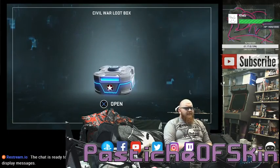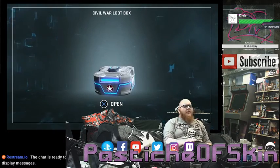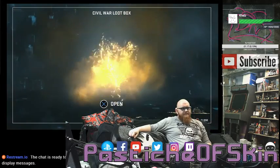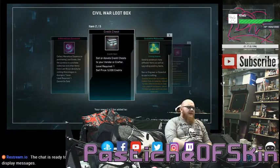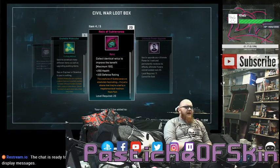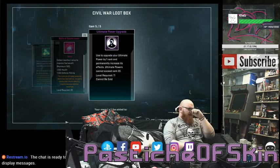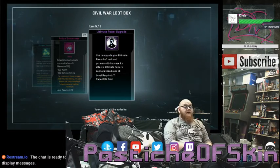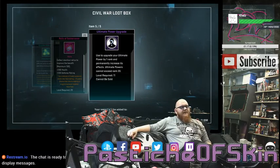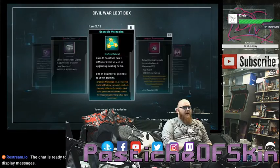Alright, is this going to show me all boxes? First loot box — Civil War loot box. What have we got? Four Marvelous Essence, a credit chest, Unstable Molecules by five, twenty Relics of Subterranean — I like relics — and the Ultimate Power Upgrade for anybody. So that's going to be added into our stack. That wasn't a bad box, but not massively impressed.